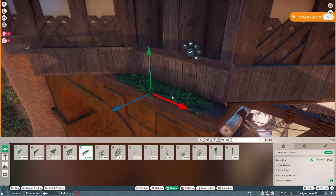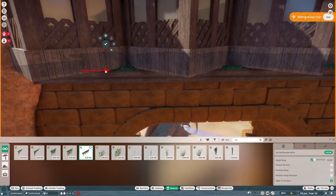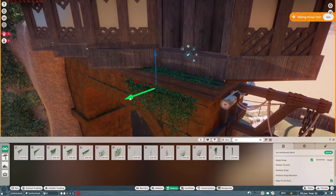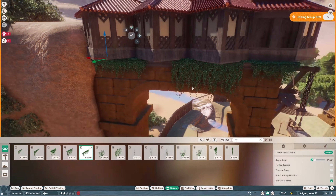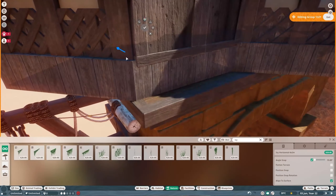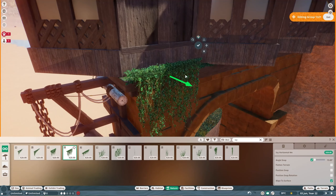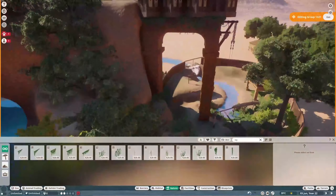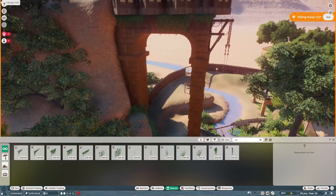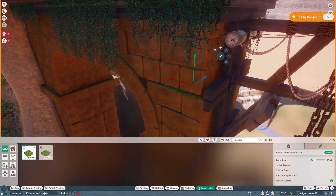I'm just adding a little bit of ivy here. I did add a bunch of plants to make it look like they're growing up the side of the tower. That's more or less what we have in the time lapse, so let's jump into the real-time gameplay and check out the tower, the cougar habitat, and anything else you may have missed.